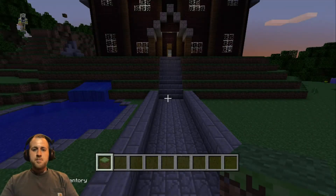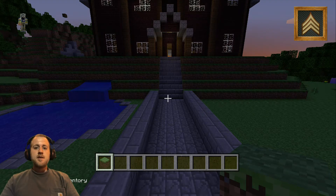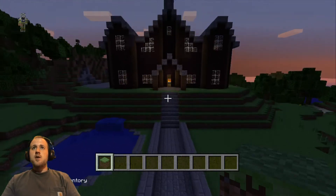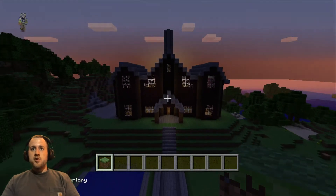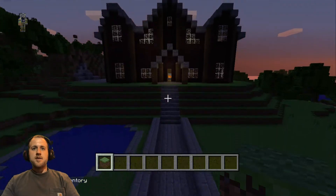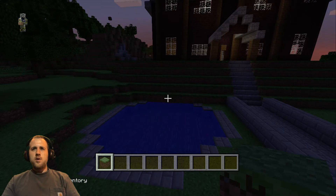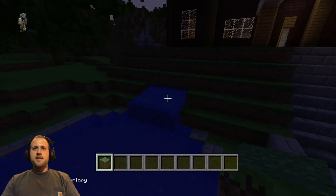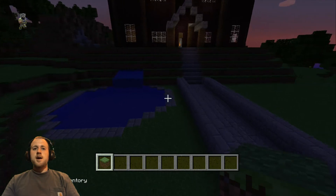Hey, what's up YouTube, this is Sargent Buckshot back on Minecraft on the Xbox 360 bringing you another let's build. Right here is one of the let's build houses, and we're actually going to do it right directly in front of this house. As you can see, I have a little pond out front and in a few seconds you'll see a waterfall up here. It's set up with a delayed circuit, which I'm going to show you how to build.